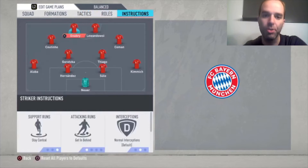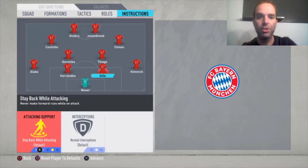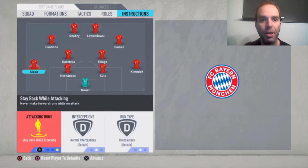Now for the instructions. Sule is just default. Kimmich is set to stay back while attacking, so he's not running forward all the time. Alaba is also stay back while attacking. That's because you don't play with a real classic central defensive midfielder like Kante, Casemiro, or Fabinho. Thiago is more like a playmaker and Goretzka is more of a box-to-box player, so they're not classic ball-recovering CDMs. That's why I want Kimmich and Alaba to stay back, otherwise you'll be too weak in defense.